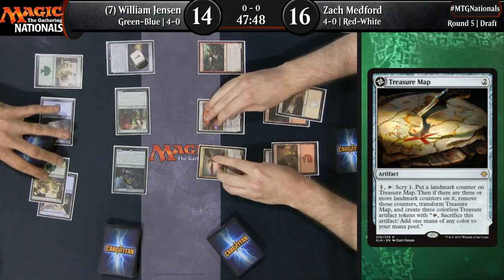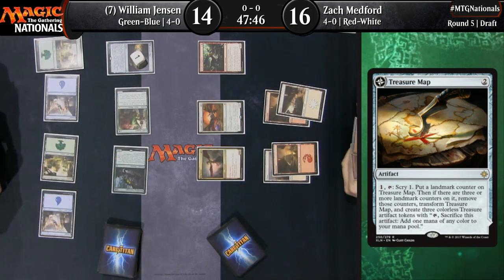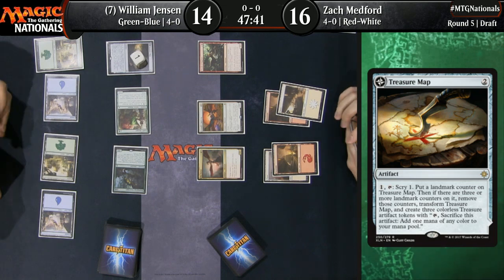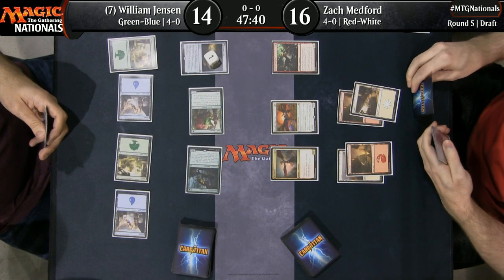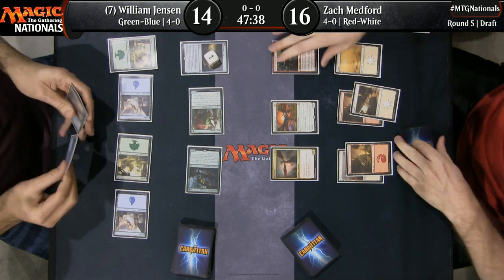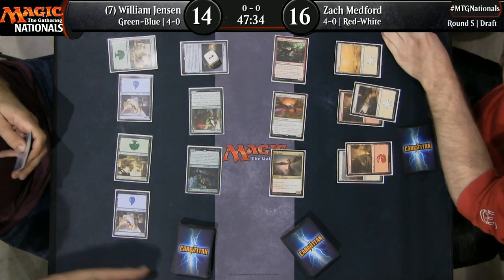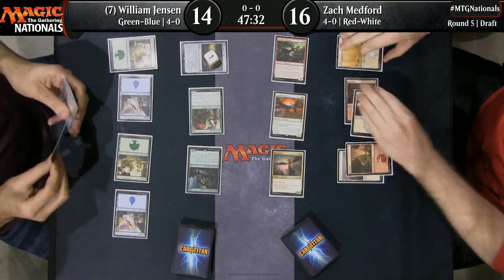If you think your best chance of winning is just attacking four times with these two flying creatures, then that's the plan you should be on and you should more or less ignore what's going on on the ground. This curve out from Zach Medford — Sky Terror, Kinjali's Sunwing, Thrash of Raptors. My goodness. It's only the fifth turn of the game and he's got nine power swinging in.